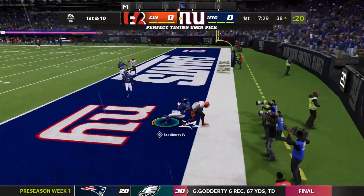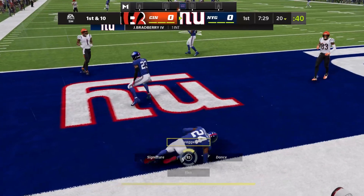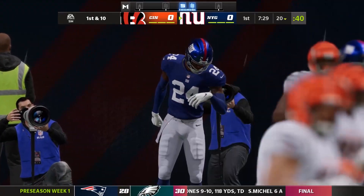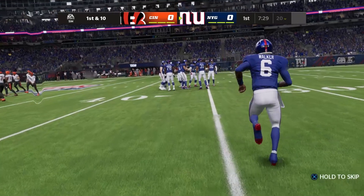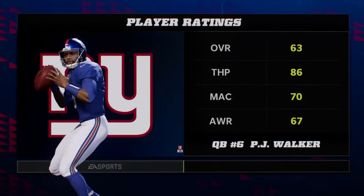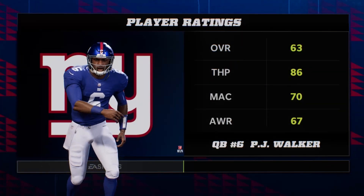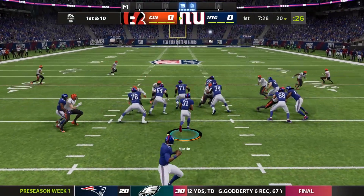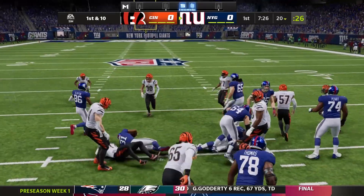Here's a bomb to the right — take a look at this play by James Bradbury. What a pick in the back of the end zone! They were looking for Joe Mixon, which is a pretty interesting play call — getting your running back all the way out on a fly route to the back of the end zone against a corner. But either way, it is an interception.